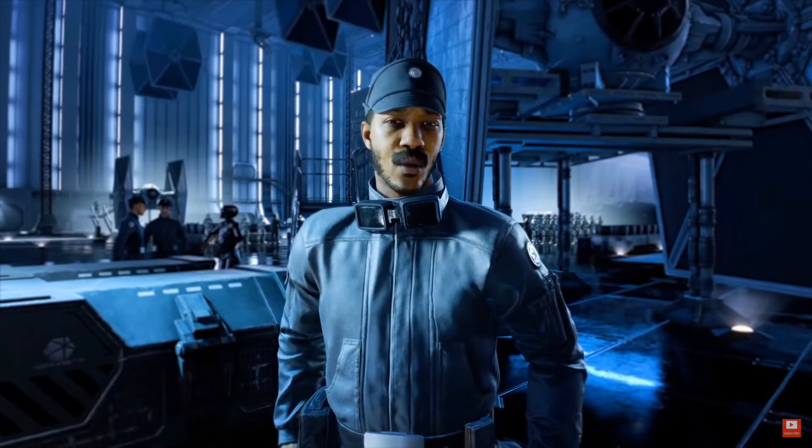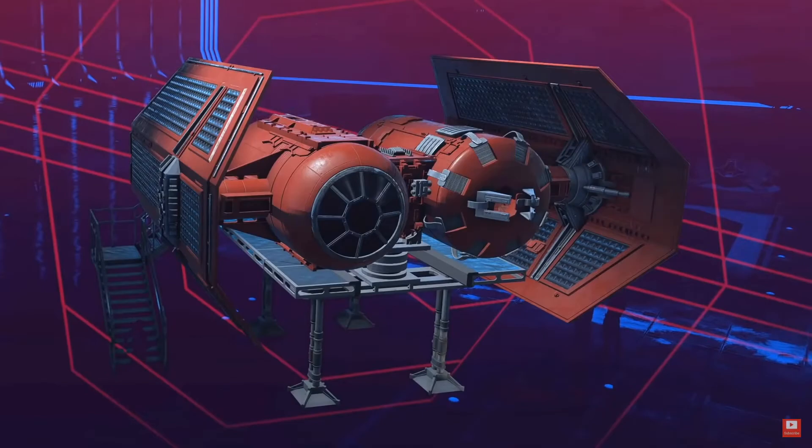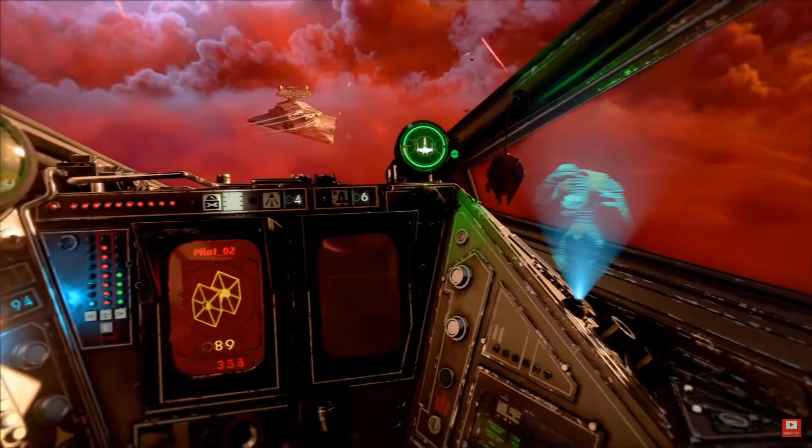The next thing we're going to talk about is customization, because from the looks of things these aren't even just cosmetic customizations — there are some solid gameplay elements involved. You can fully customize your character: what they're wearing, what they look like, what race even, and your ship as well. This steampunk-looking TIE Bomber looks so dope. That said, this game is going to be solely first person, so you're just looking at the cockpit.